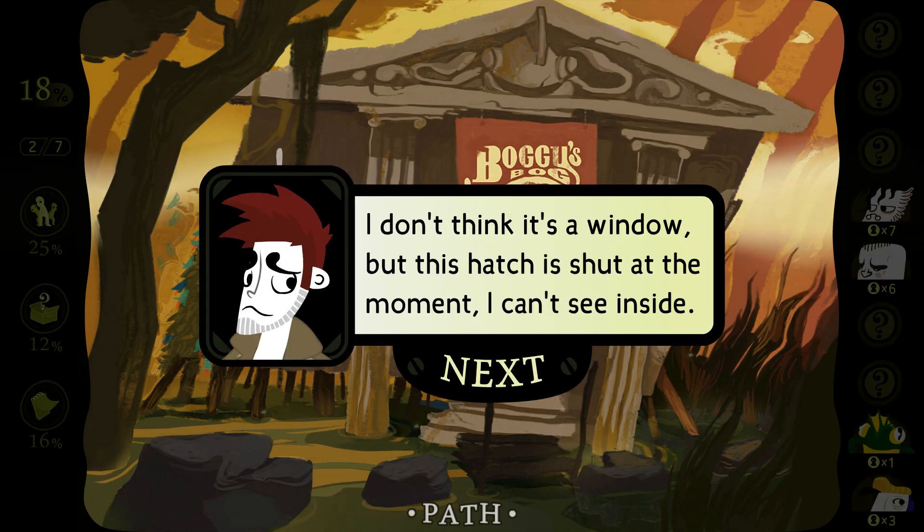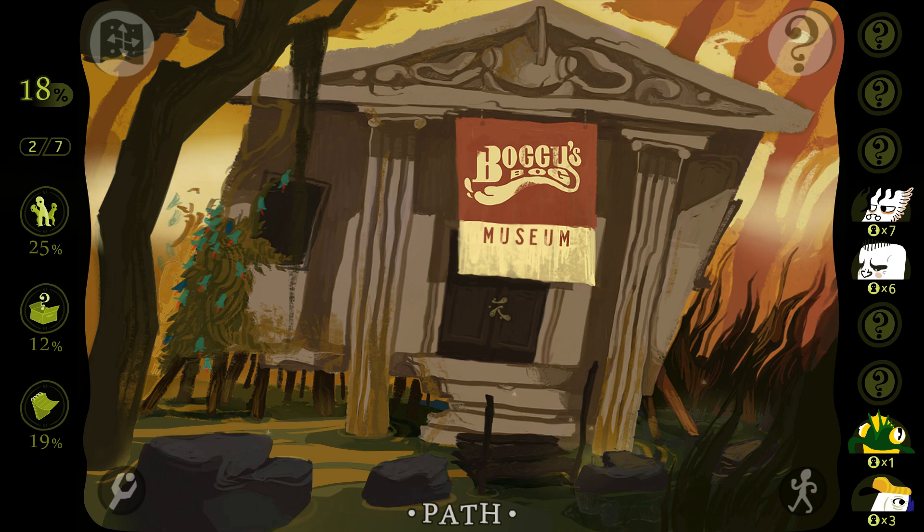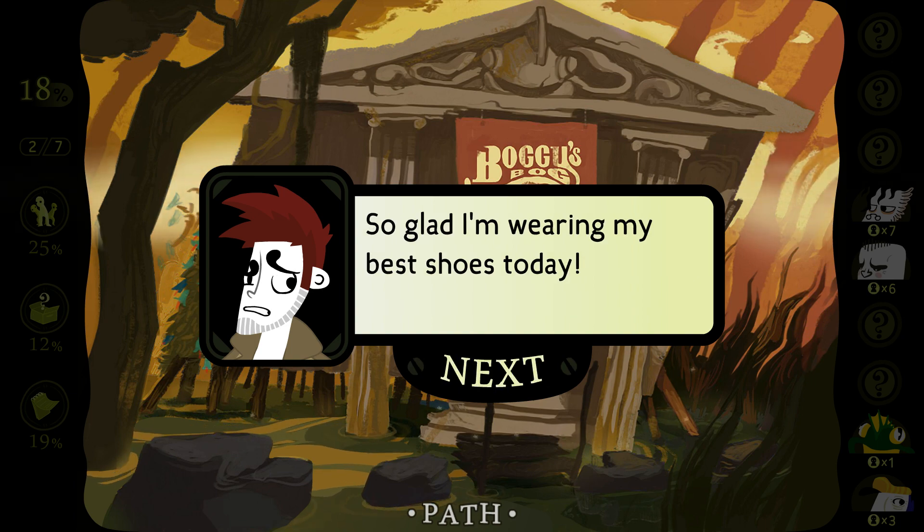I don't think it's a window, but this hatch is shut at the moment — I can't see inside. This side of the museum is surrounded by blue and red flowers. Ooh, pretty. So that's everything, right? We learned that it's a stepping stone path that goes past the museum and into the woods.